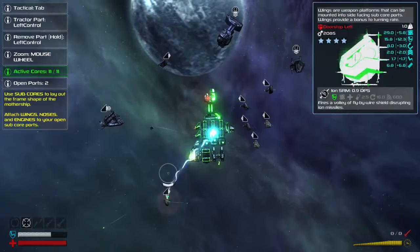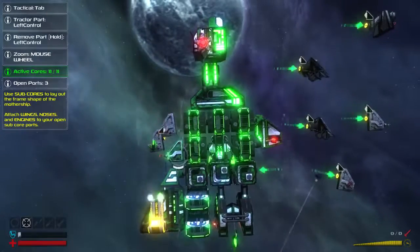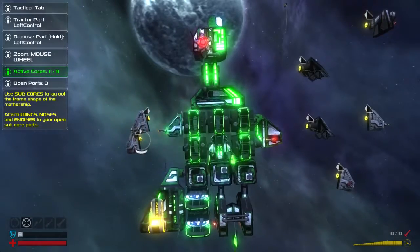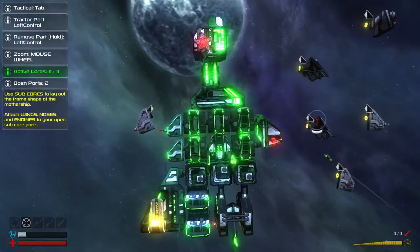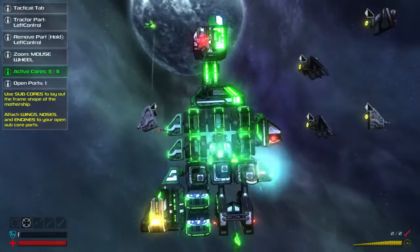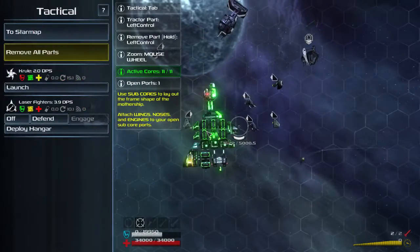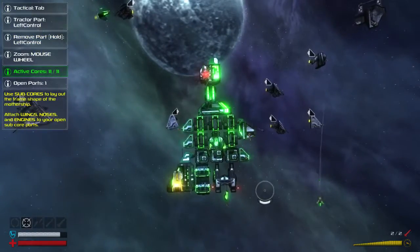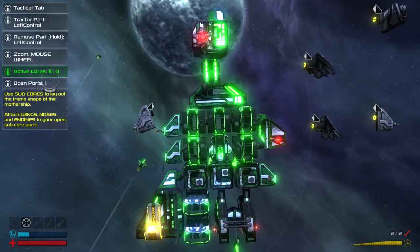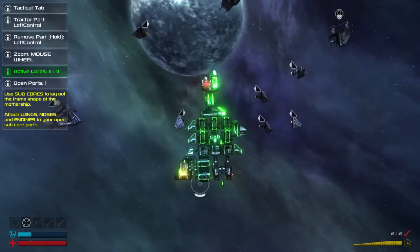Never mind, we got iron SRMs on the side. So then we'll just stick our regular SRMs on the side — once I find them, there we go. Our ship's a little derpy, but that'll do. Where do we have an open port? It says we still have an open port somewhere, this is really weird. Oh, we have the rear port right there. Never mind.